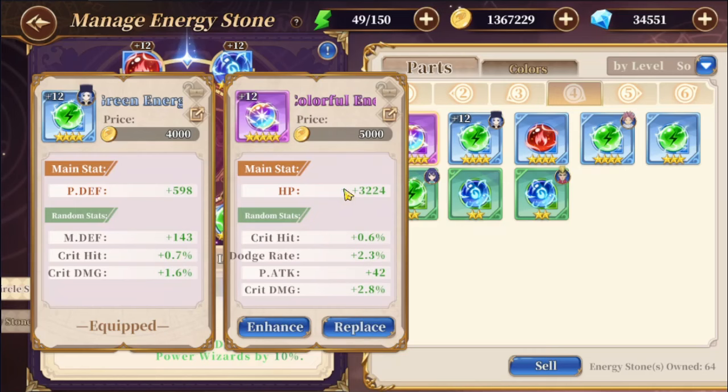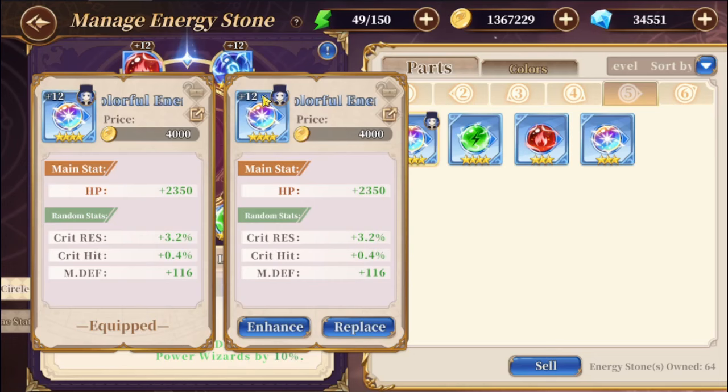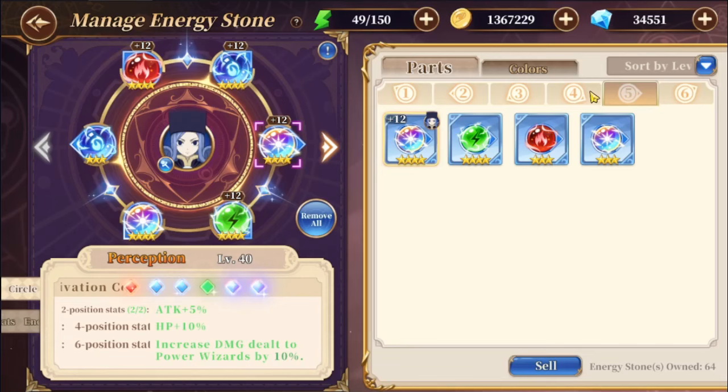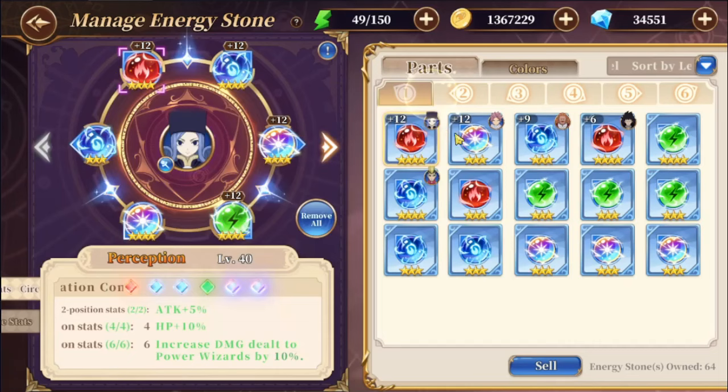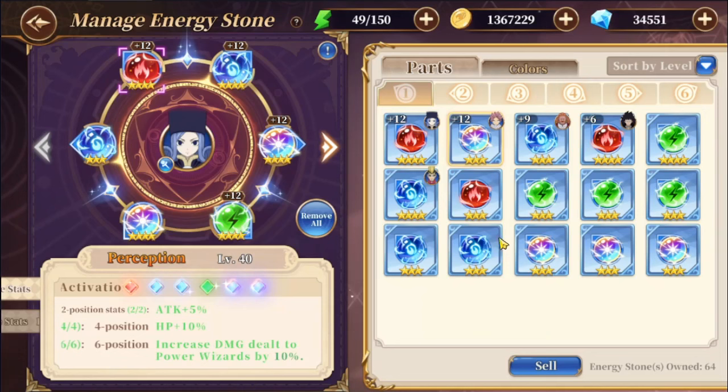For comparison: a five star at plus 12 gives 3224 HP, while a four star at plus 12 gives only 2350 — that's roughly a 30-40% increase just from rarity. Similarly, going from three star to four star: a three star plus 12 gives 222 magic attack whereas a four star plus 12 gives 346. That's like a 40-50% increase in stats just from having a higher rarity, so you definitely want to focus on higher rarity energy stones.